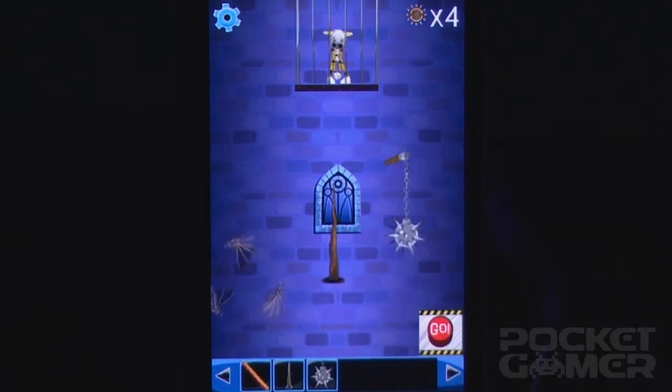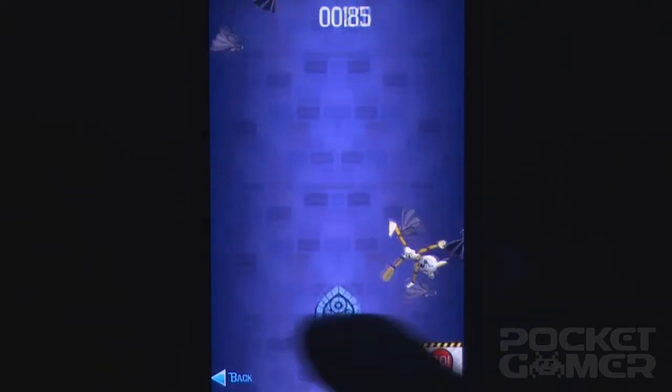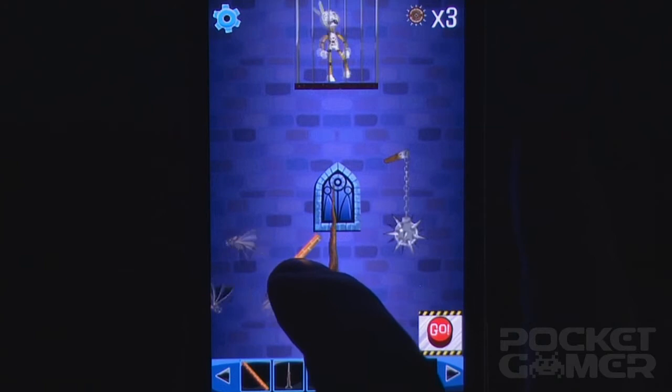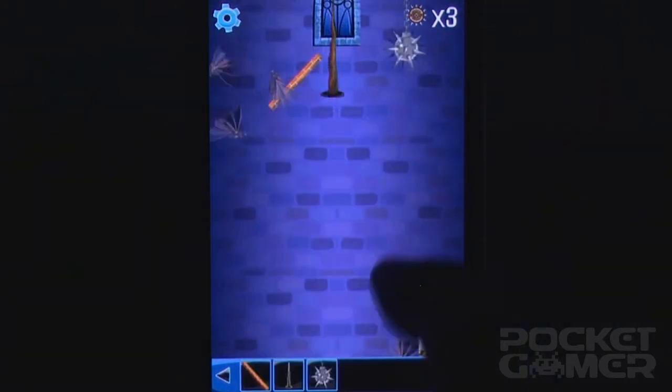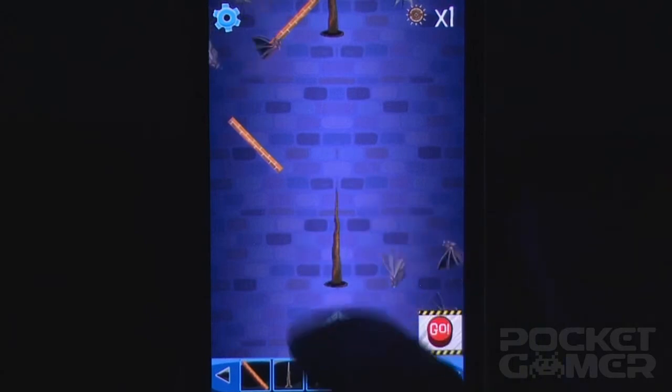The objects you're given range from spiked wheels to swinging axes via circling swarms of bats, poison arrows and cauldrons. Most can be flipped with a quick tap to face in the opposite direction, and as long as no two devices are touching they can be placed anywhere within the level. It's a bit odd to see a bed of nails floating in mid-air, but you soon get used to it.